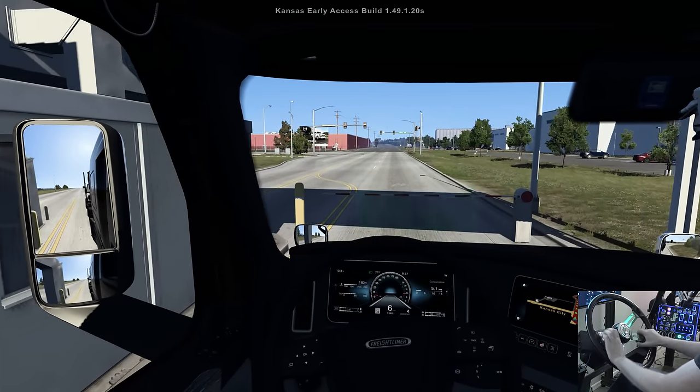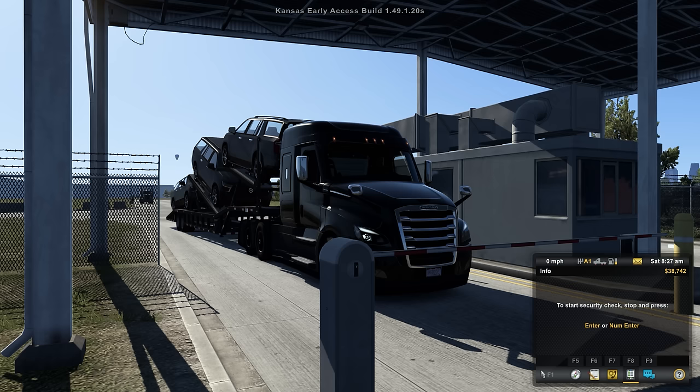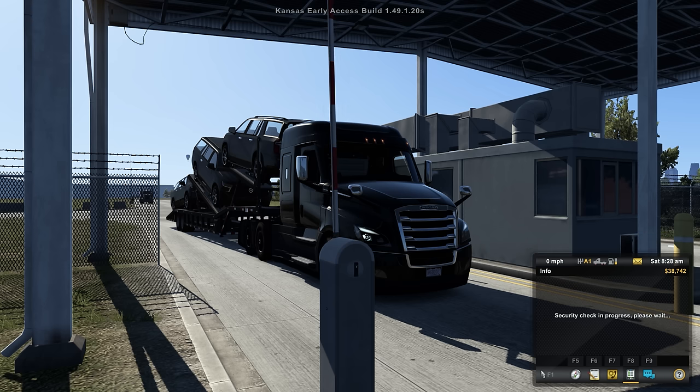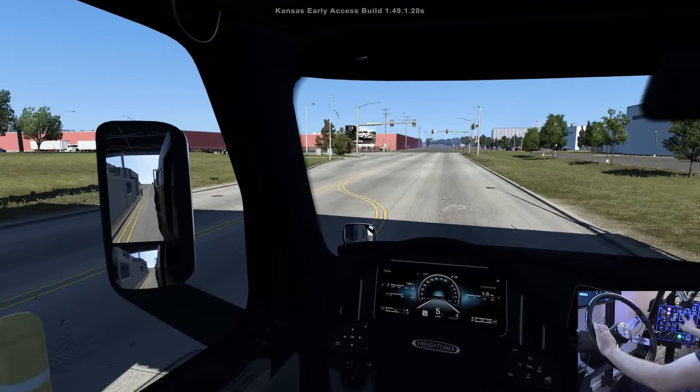We have to do the security check so they don't think we're trying to steal something. Let's start that security check — there we go, it's in progress, and they should open up the gate for us once they deem we're good to go. And that seems to be the case — we are able to proceed. Let's get on out of here and pull these windows up so we can talk.